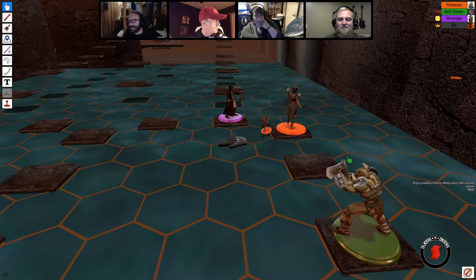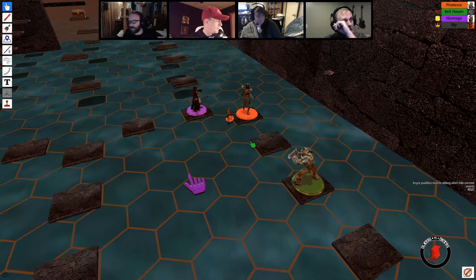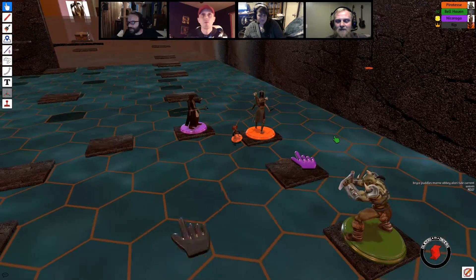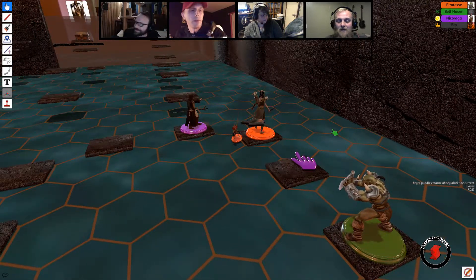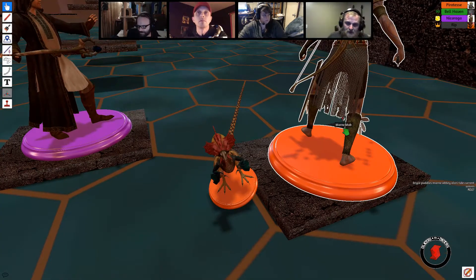Welcome to another episode of Slices and Dicers. Last week we managed to heal up Marnie, who healed up Lori, spending most of our resources. Then I accidentally made a wall disappear revealing more puzzle, and opened a chest with the staff, which Marnie is about to detect magic on. So before you detect magic, let me give you a little something about the staff.